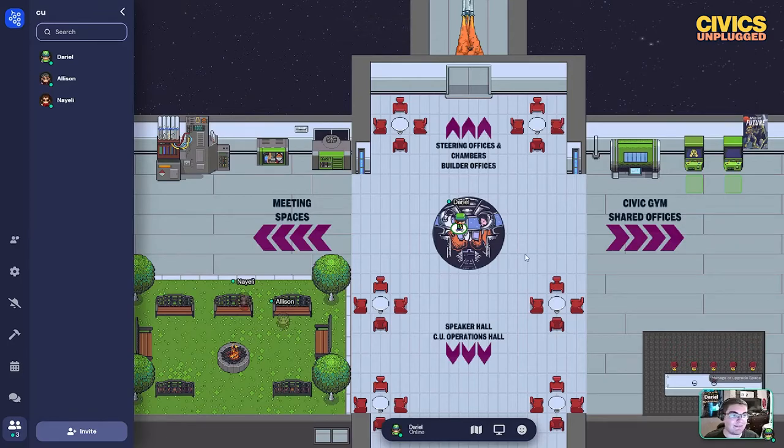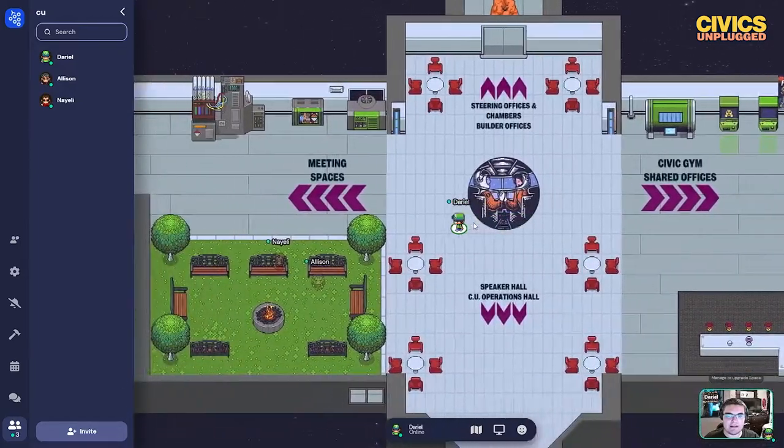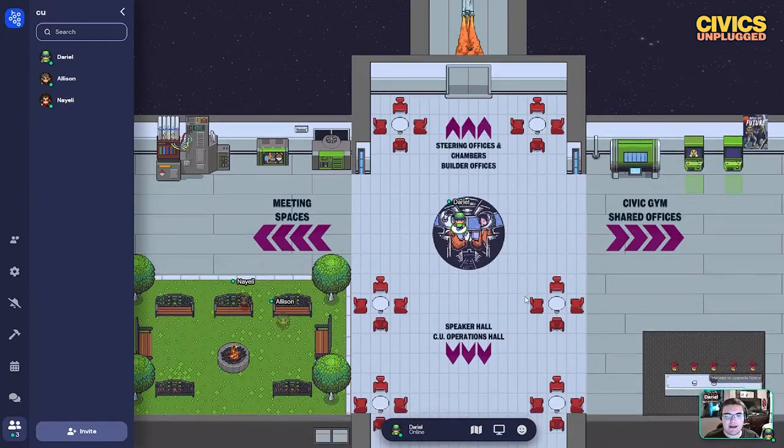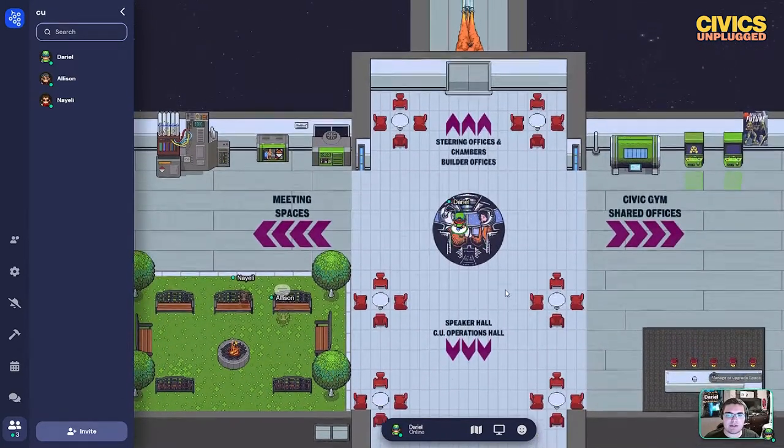Hello everyone, this is Daryl. I'm here to give you a quick tutorial on how to use our Gather space. If you're joining us for the first time in the Gather space, you should have done a tutorial, but granted that is not in-depth. So when you spawn in, you'll spawn in this little green multi-use area and there are multiple directions you can go towards.